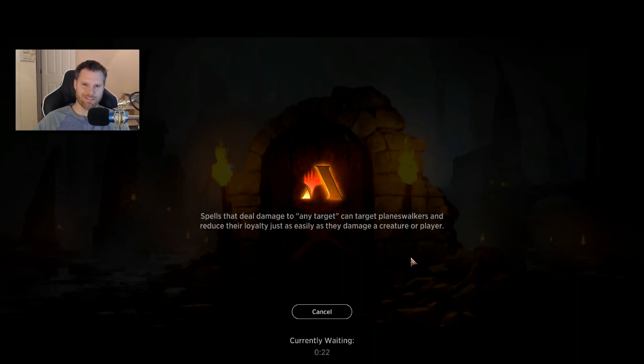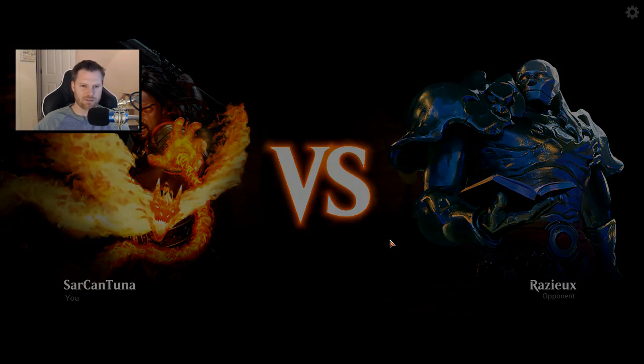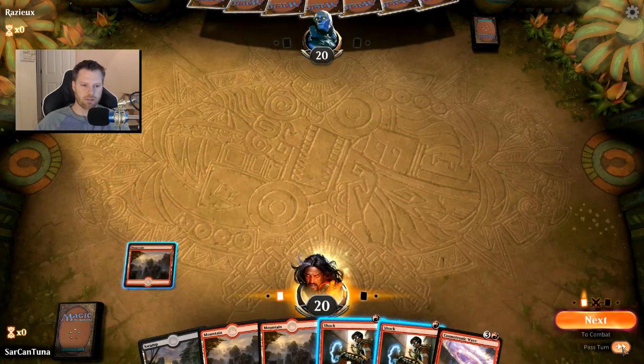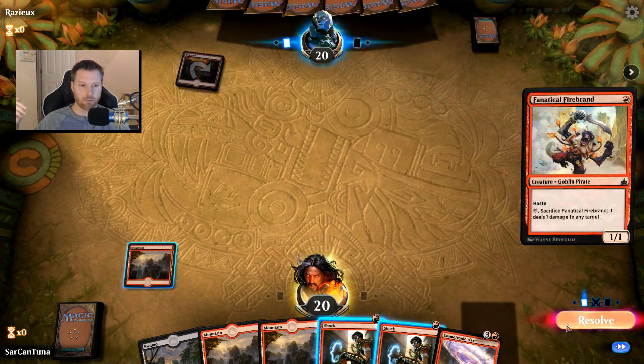Combo decks like this tend to fall apart if your combo gets taken down. Against control, Pestilent Spirit isn't going to survive Moment of Craving, and Cosmetronic Wave isn't going to do anything against a creatureless deck anyway. Against control, we just lose. This deck would do really well against Golgari if you can get out the right combinations. Next game looks like mono red — this could also be pretty good.